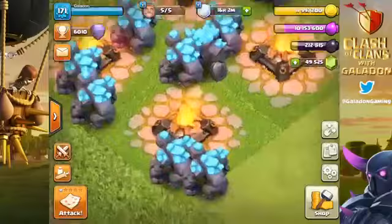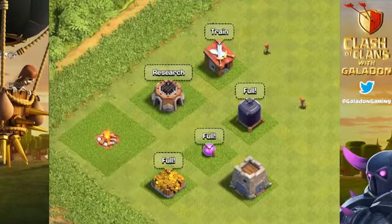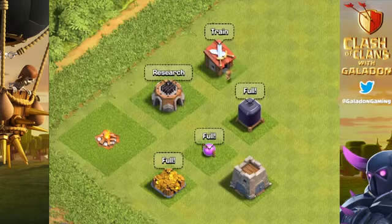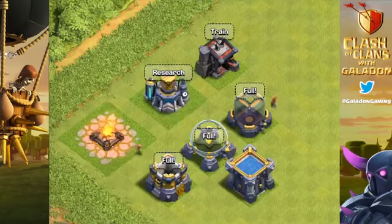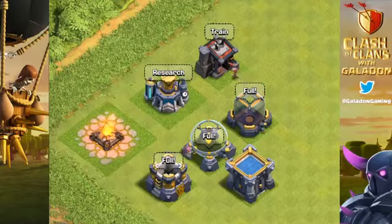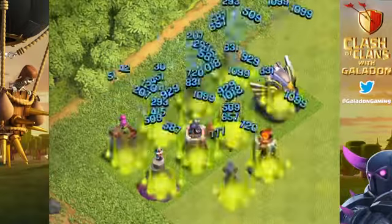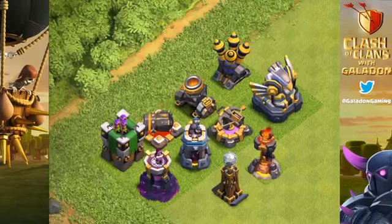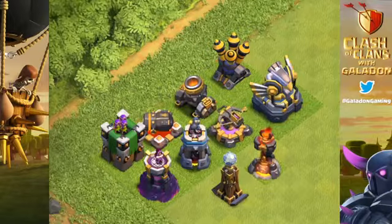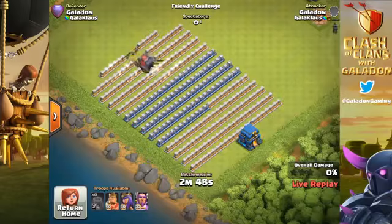Building levels: we saw the Camp, Lab, regular Barracks, all the Storages, and the Clan Castle receive a new level going from Town Hall 11 to Town Hall 12. Defenses also received an overhaul - every single defense except the Air Sweeper got a new level, putting out more damage and having more hit points, which is going to be critical for anyone trying to hold off offensive challenges on Town Halls 10, 11, and 12.